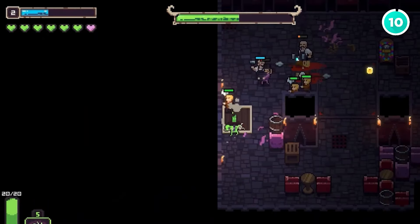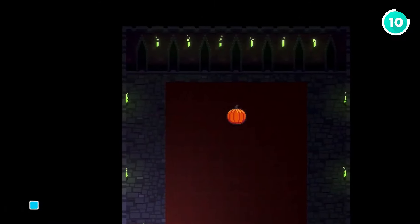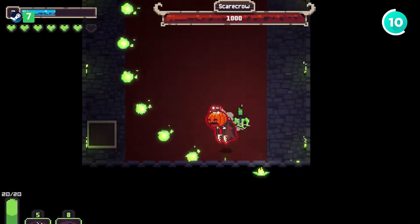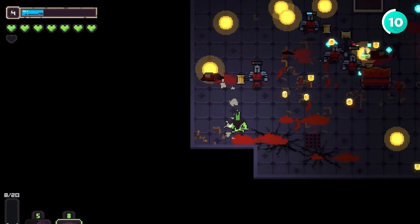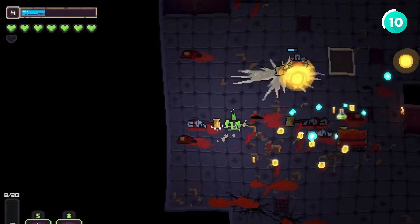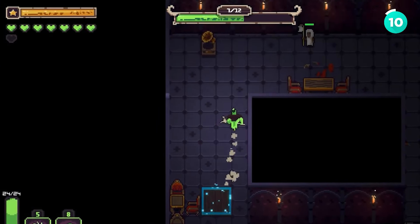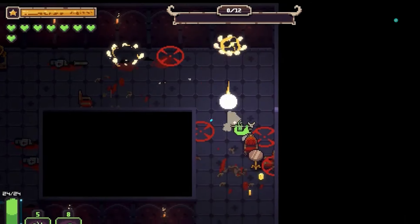Finally, we have Necro Bouncer. This one's just pure fun — you play as a skeleton bouncer kicking monsters out of a nightclub. The hack-and-slash combat is fast and fluid, and you can summon zombie minions to help you out. The levels are randomly generated, and there are tons of power-ups to keep things interesting. It's a short game — you can finish a run in under two hours — but it's perfect if you're looking for a quick gaming fix that doesn't take itself too seriously.